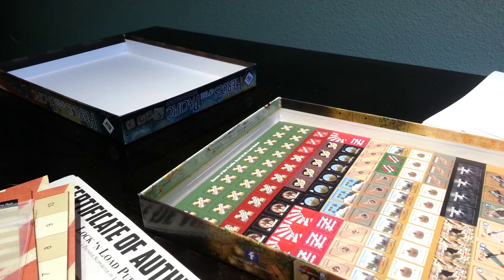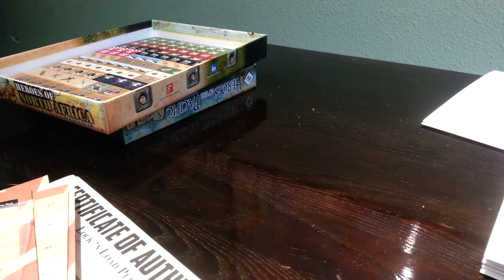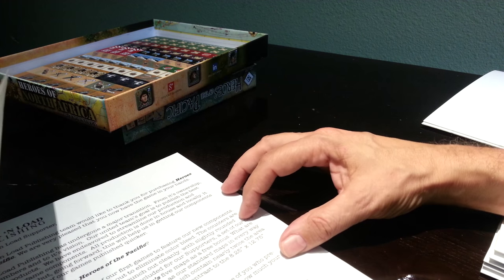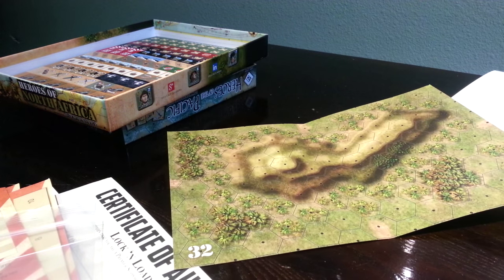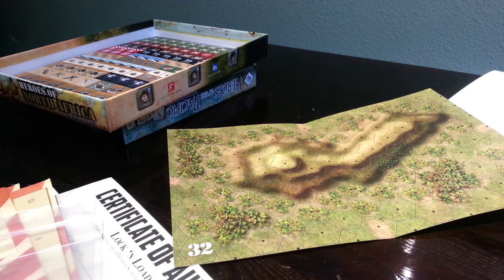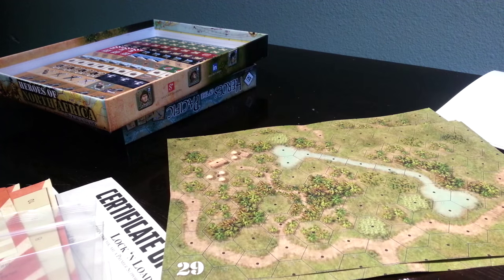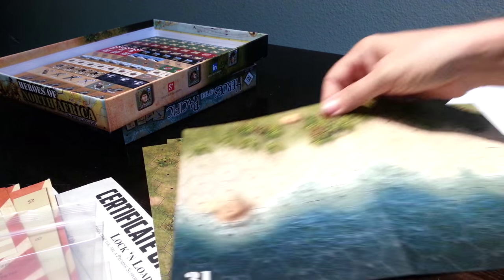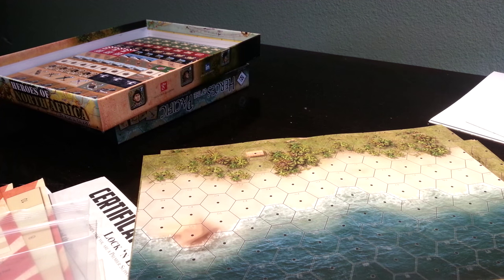There are two sets of maps in here. The second set is bonus maps for everyone who had to wait a while. The standard maps — there are five of them, including a little beach landing, probably for Guadalcanal. And then here are the X-Maps.